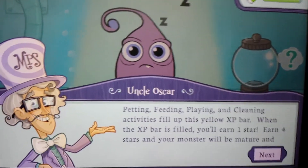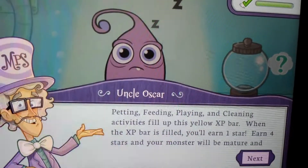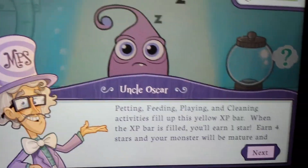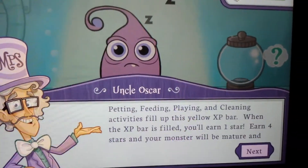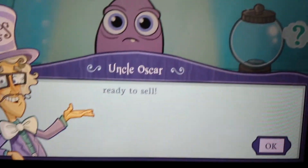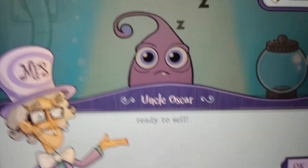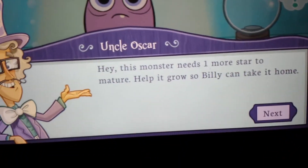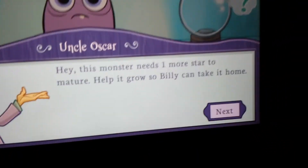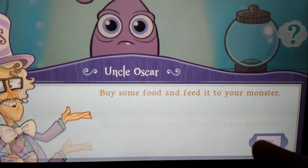Petting, feeding, playing, and cleaning activities fill up this yellow XP bar. When the XP bar is filled, you earn one star. Earn four stars and your monster will be mature and ready to sell. This monster needs one more star to mature. Help it grow so Bella can take it home. Buy some food and feed the monster.